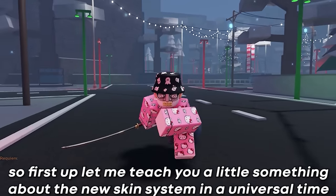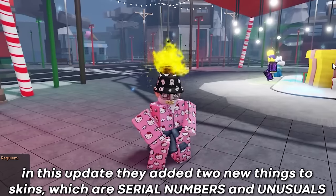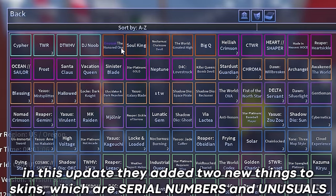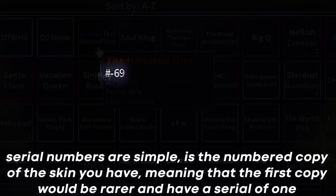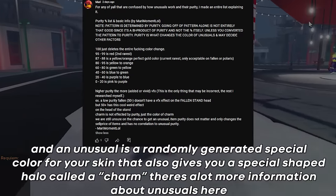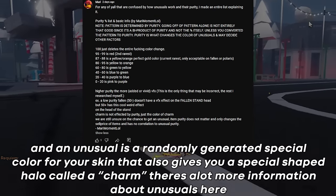Let me teach you a little something about the new skin system in A Universal Time. In this update they added two new things to skins: serial numbers and unusuals. Serial numbers are simply the numbered copy of the skin you have, meaning that the first copy would be rarer and have a serial of one. An unusual is a randomly generated special color for your skin that also gives you a special shaped halo called a charm.